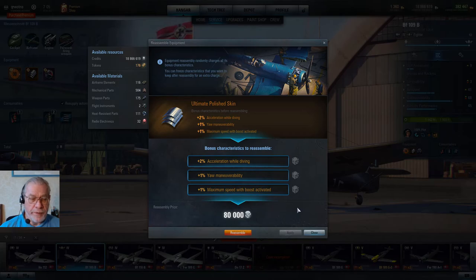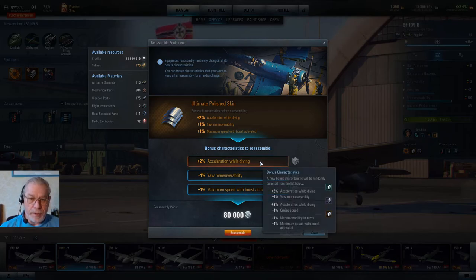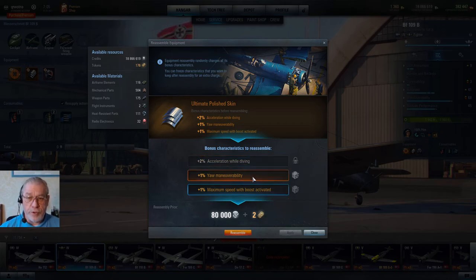If we go over one of these dice, we'll see that there are six bonus characteristics available, and I think that's standard for all pieces of equipment. Some may appeal to you more than others, and you may want those specific bonus characteristics. So let's say I want to keep 'acceleration while diving' — if I click on it, you'll see the cost for reassembling has gone from a plain 80,000 credits, which gambles away all three bonus characteristics, to 80,000 credits plus two tokens. Those two tokens lock in the bonus characteristic you want. And if you click on a second item to keep that as well, that would cost you four tokens per gamble. Obviously, it's pointless reassembling equipment when you've locked in all three bonus characteristics — in fact, you can't do it.